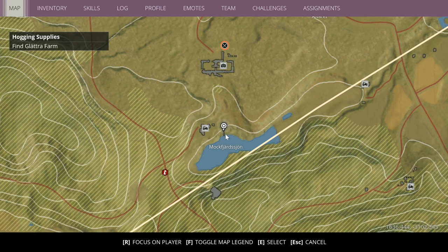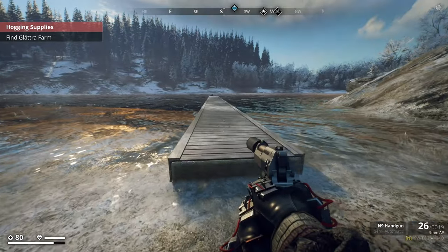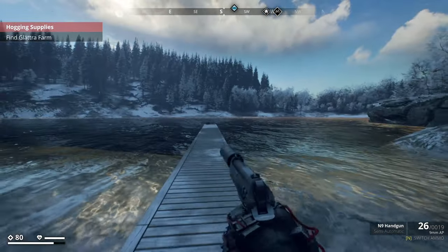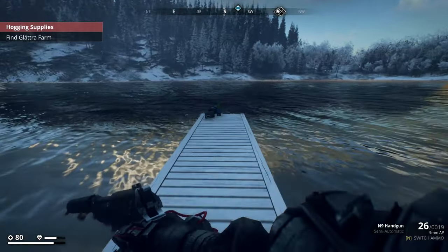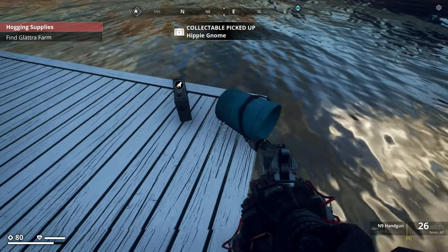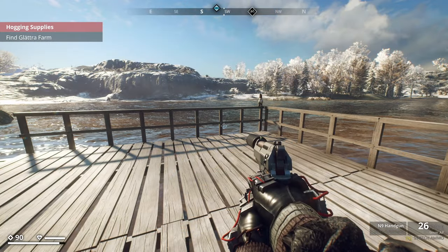The hippie gnome's coordinates are 1630 by negative 3098, just on the right-hand side of the Loveness homestead, a bit below the Saint Anna church. Come to this location with the nice open water, run to the end of the dock and there is the little hippie gnome with his little radio.